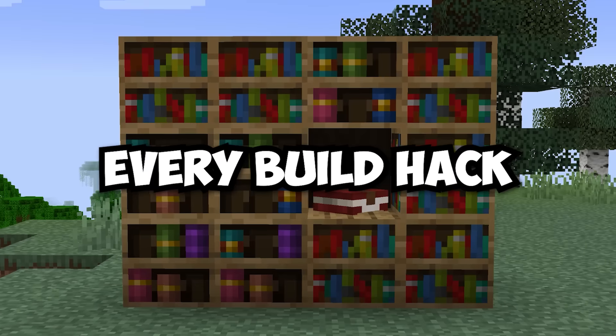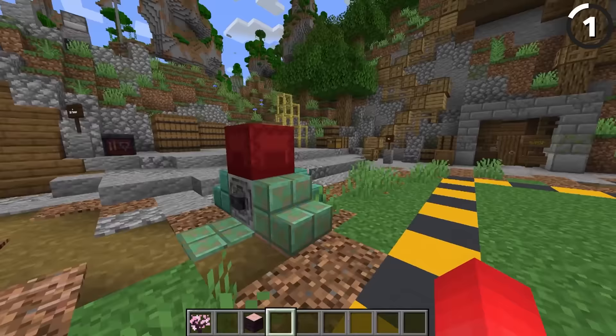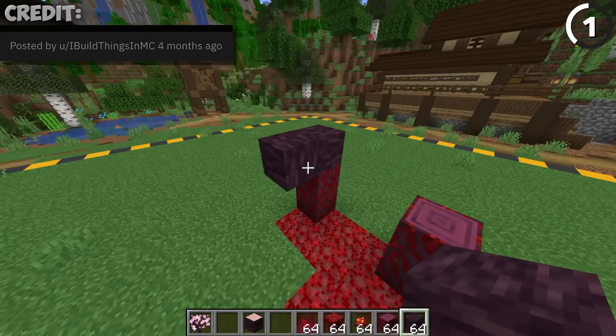This is every build hack you need to try in Minecraft 1.20, starting with this one using cherry wood. And while the trees definitely look great, if you take the wood by itself, it looks pretty ominous. What we can do with that is mix together the cherry wood with a crimson stem, then when you place them all on top of something like Nylium, you'll have the perfect thing to create a really cool infected tree stem.